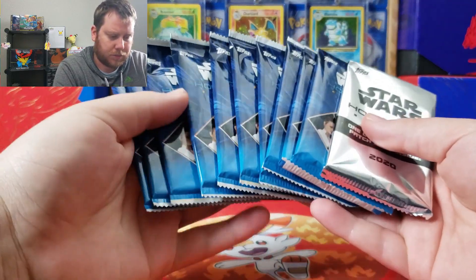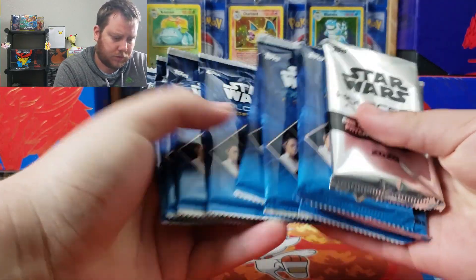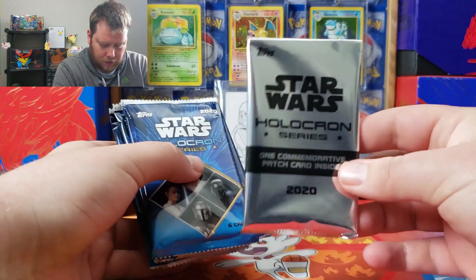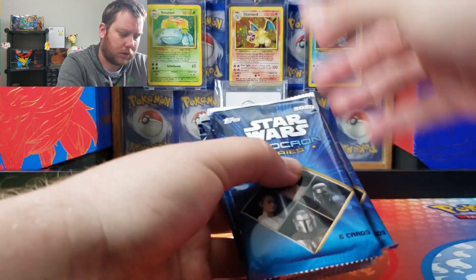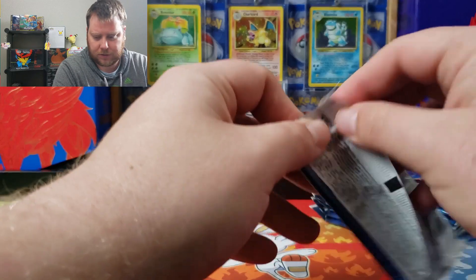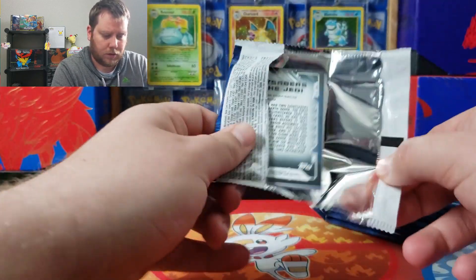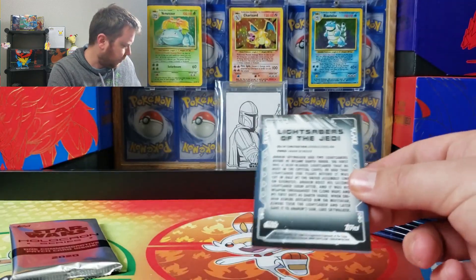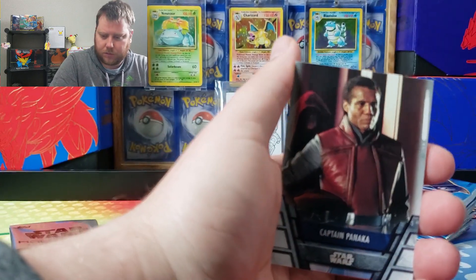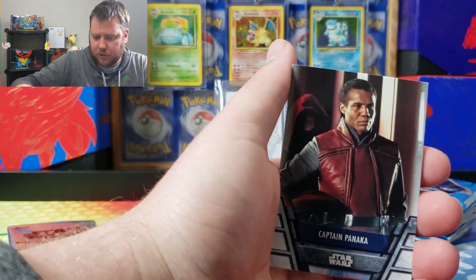These are the retail blasters. There are ten packs, I think six cards each — so 60 cards — and then you get a special little patch card with it too. We're going to do four boxes, so plenty of packs. As we go through it, I'll remember what the inserts are for everything.